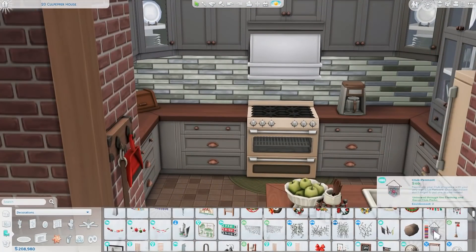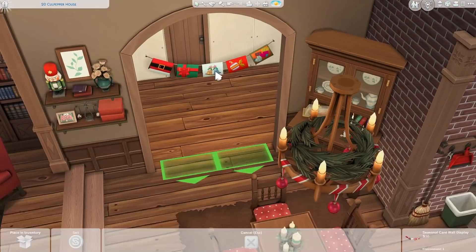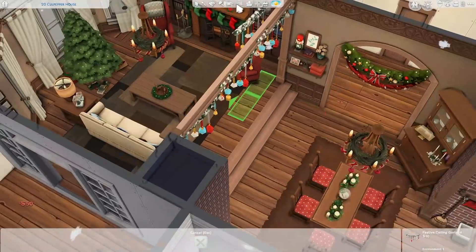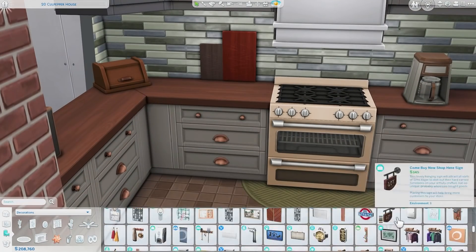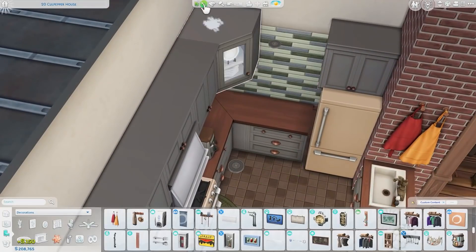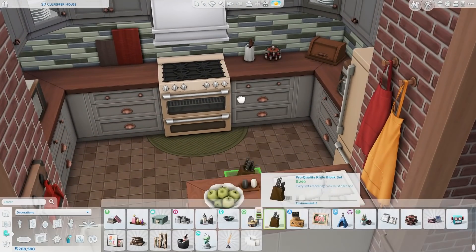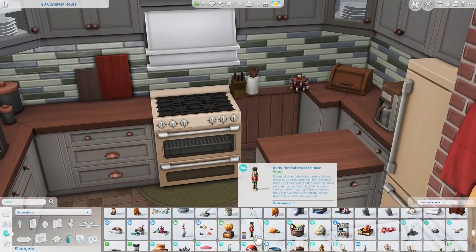I especially like the custom content fruit bowl with apples — it's so adorable. All of the custom content is so good; when I was downloading it I wanted even more sets. I also really like this bread box. I tried to make the kitchen feel fully decorated but not messy or too cluttery, and I think I achieved that. I left the counter space next to the stove mostly clear, just placing a couple of cutting boards.